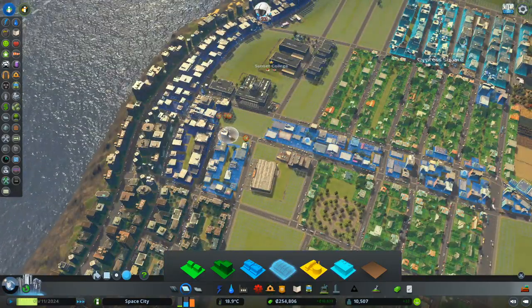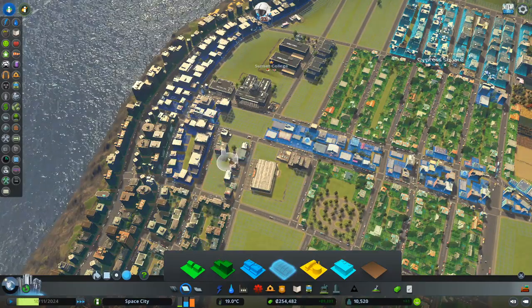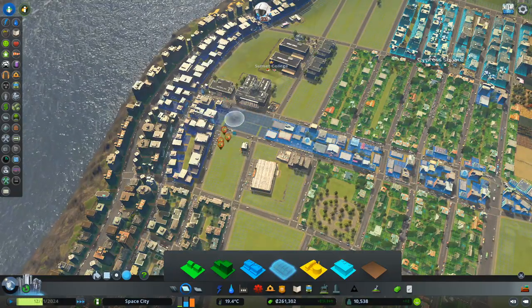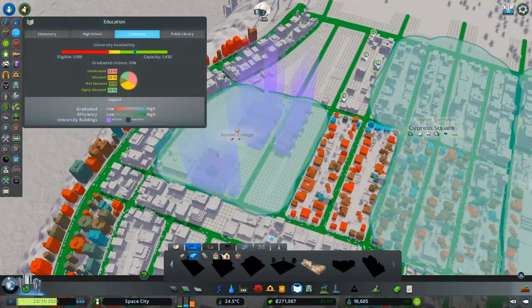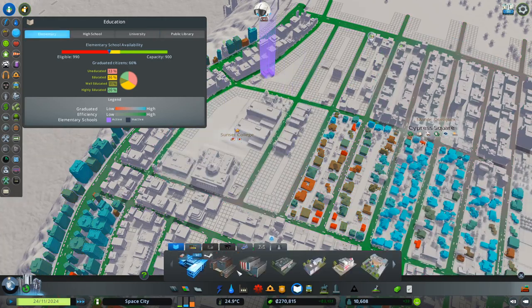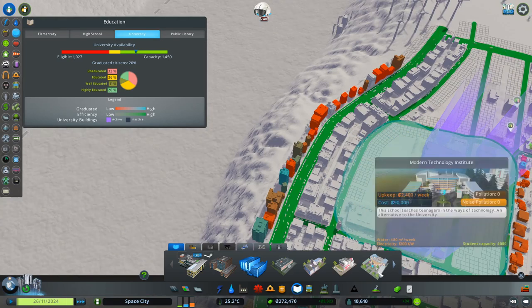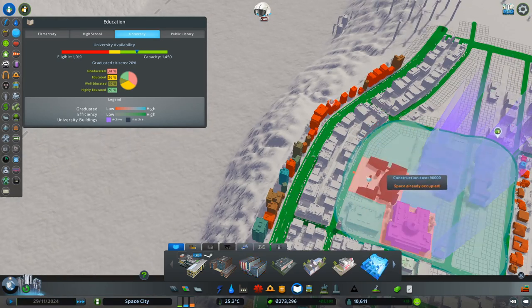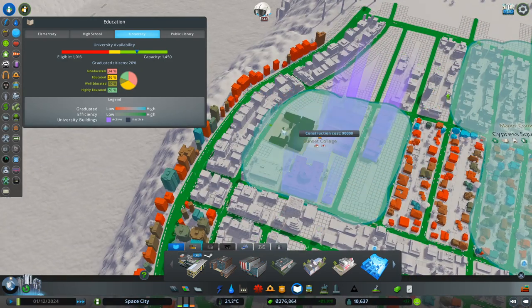I have all sorts of shops right in front of the university or college. Let's put an actual university in there. Education — let's just go for the regular university. Oh, can we get a tech institute? Modern tech institute — yeah, let's go with that. We can't even fit it in here. Oh wait — right there. I'm going to go with it.